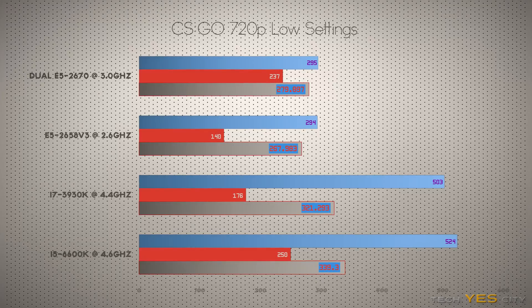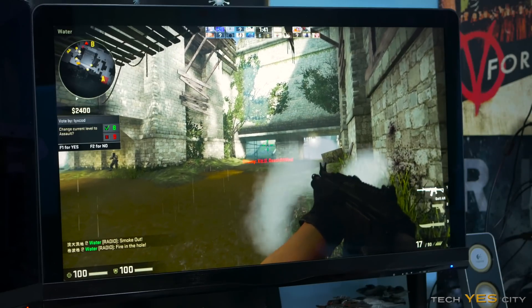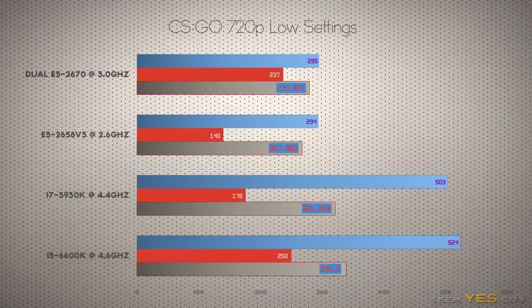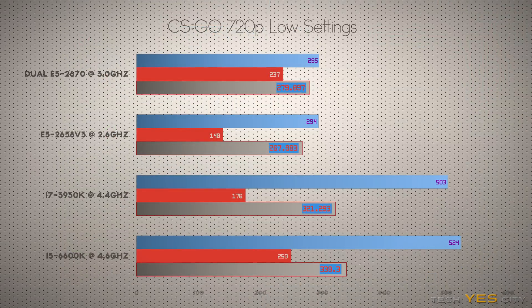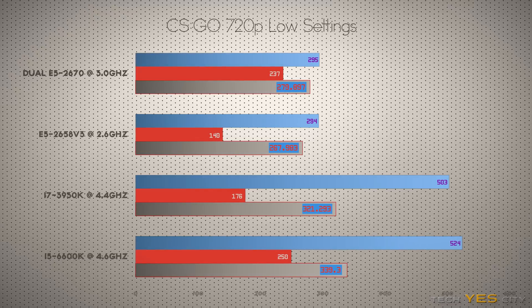Moving on into the last benchmark, I did this for a bit of fun — I dropped CSGO all the way down to 720p low settings just to stress those CPUs. What we found was that all the CPUs performed really well in this game, which surprised me since CSGO is the oldest of all four games tested.